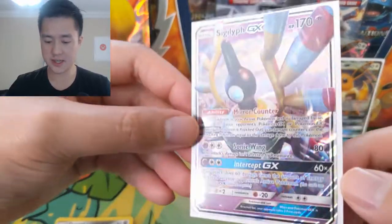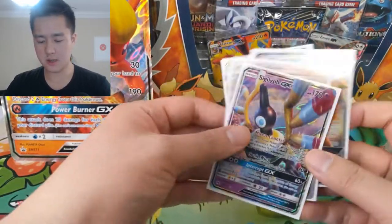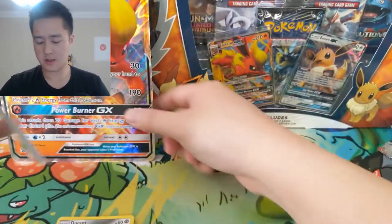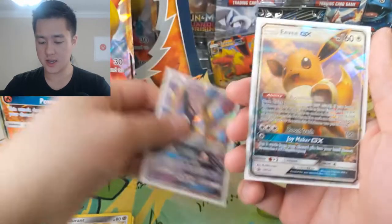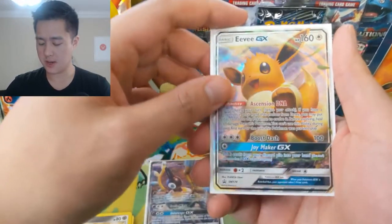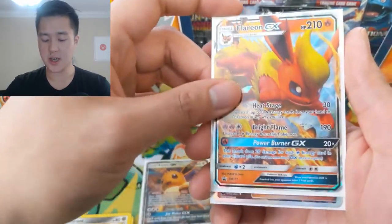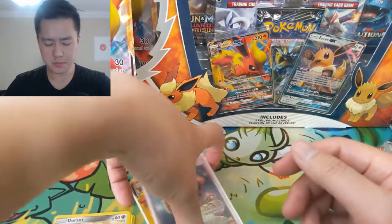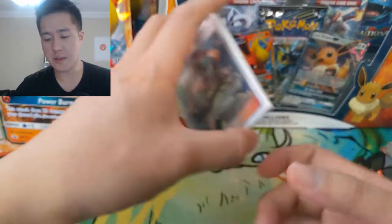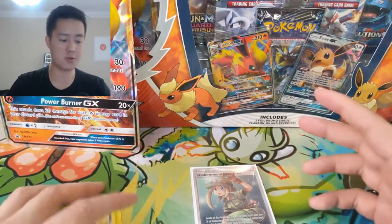To recap the opening: we got this very cool jumbo card to add to my jumbo card collection, a Sigilyph GX, one of the promos was an Eevee GX, then the Flareon GX, and finally an Underground Expedition full art supporter. Very happy with that opening! We got two more boxes of these so we'll probably open them in the near future as well.